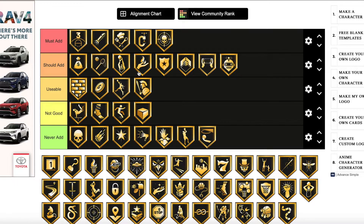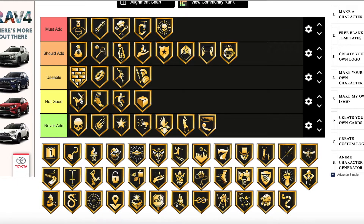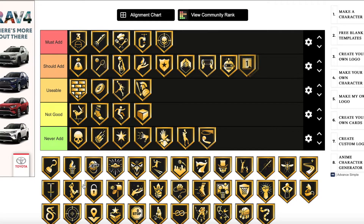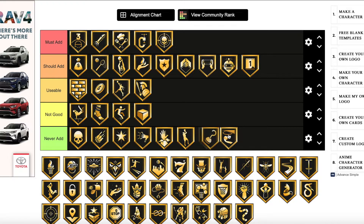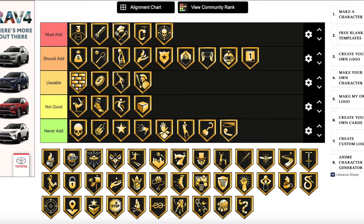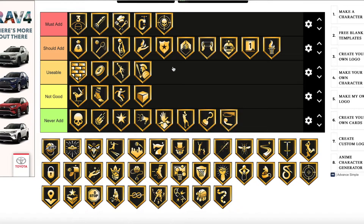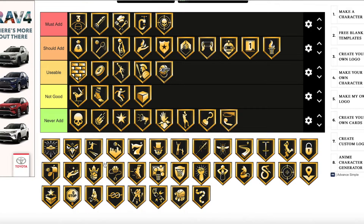Just to clarify: must add means you must add these if you can, should add is the next best tier, usable means they're not the greatest but you can still put them on a card and be fine, not good means I wouldn't recommend it, and never add is something I would never add. Handles for Days is another should add. Hook Special is never add unless you want to post hook, but post hooks aren't that good this year. Hot Zone Hunter is should add — especially later in the year when cards have hot zones. Hustler is usable — solid mid-tier badge. Hyper Drive goes into should add.